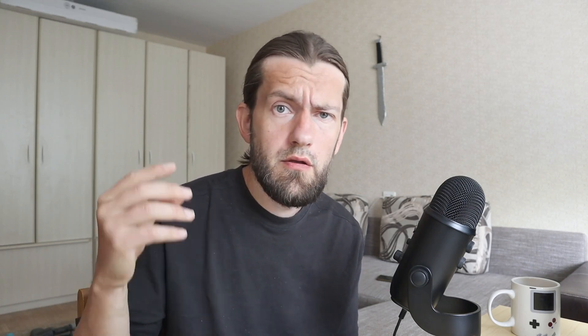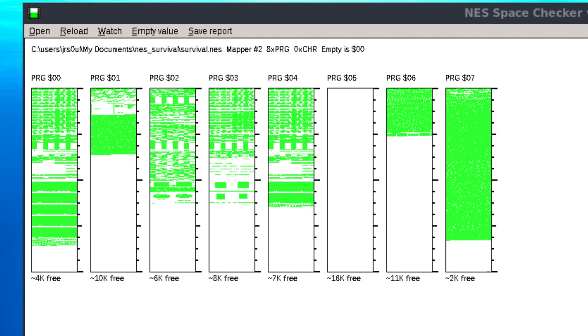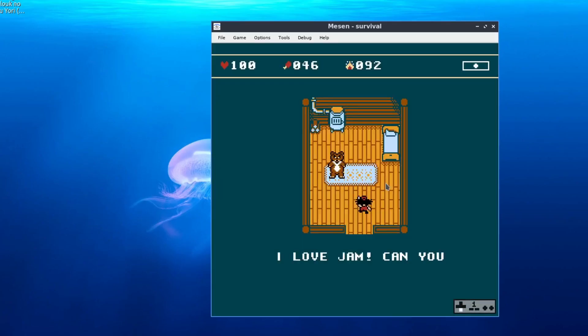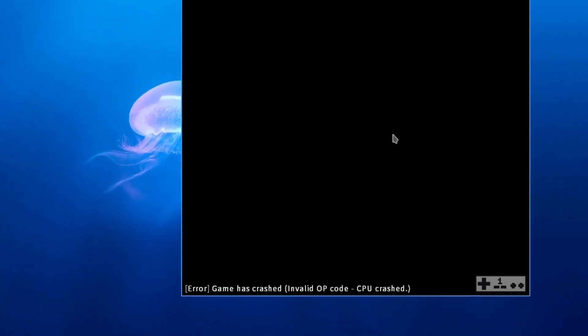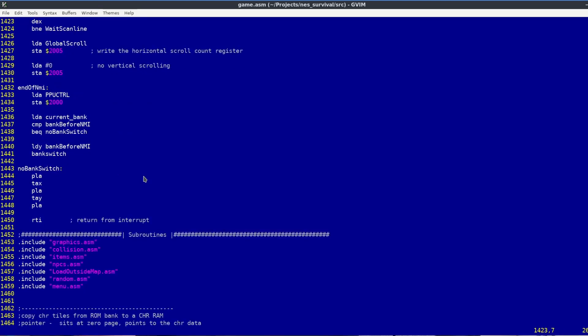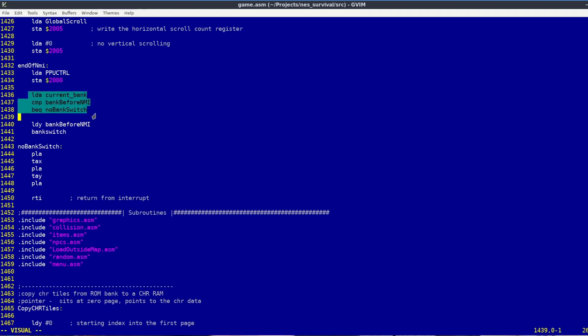I solved a quite complicated bug that happened because of bank switching. I had to switch between 16 kilobyte banks to fully use the 128 kilobyte ROM space. There was this issue when the NMI was activated during the audio update. During that time, bank 6 was active, and the NMI switched to bank 4. This bank remained at the end of the NMI routine. Since all the audio code was in bank 6, after the NMI was executed, the game simply became unresponsive. Now, at the beginning of the NMI, I always check what bank is active, and if the NMI manages to switch to some other bank, at the end of the NMI routine I switch back to the bank that was active at the beginning. That helped me solve the issue, or at least I thought so.